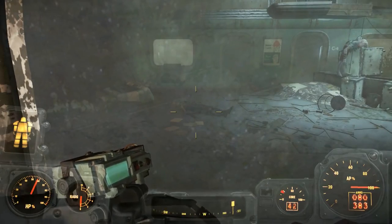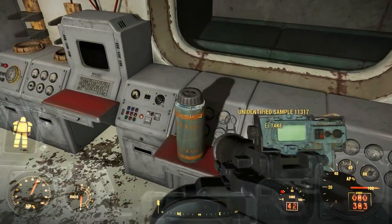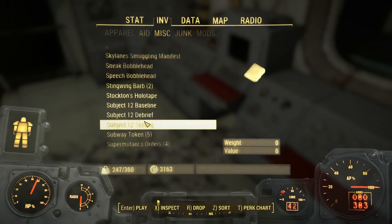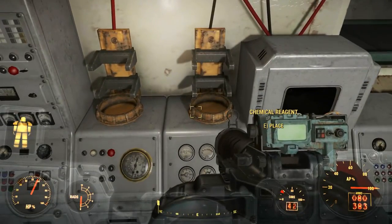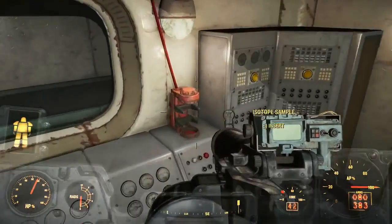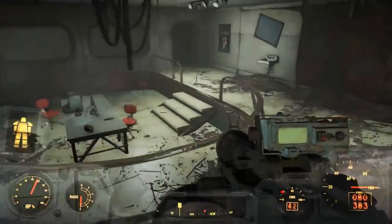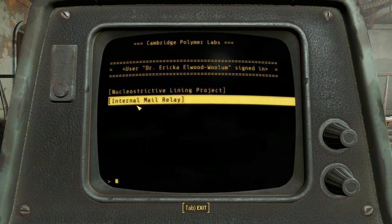That looks suspiciously like a ghoul — that definitely looks like a ghoul. We find an unidentified sample, chemical reagent required for fabrication, and an isotope sample. Oh, I see — it's the holder for the isotope. Nucleostrictive lining project and internal mail relay, and this is by Dr. Erika Elwood Woolloom. Reading the mail: she's not letting John play tyrant any longer. The isotope containment is leaking and he still won't let them out. She's gotten through his updated security subroutines and it's only a matter of time before she gets control of the facility defenses.